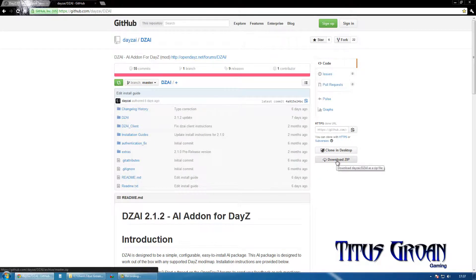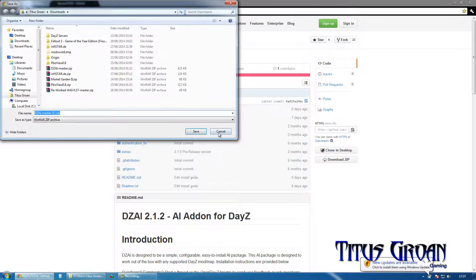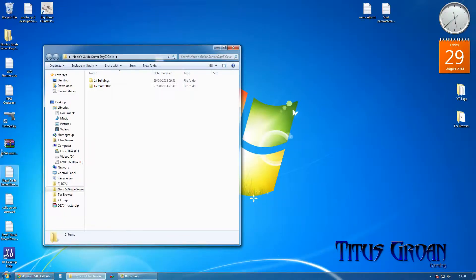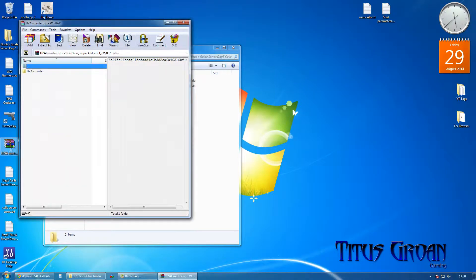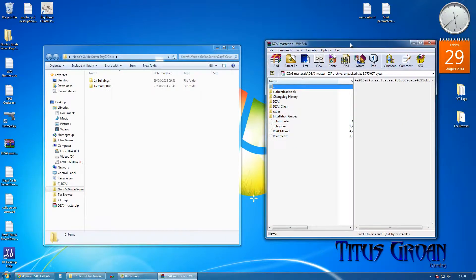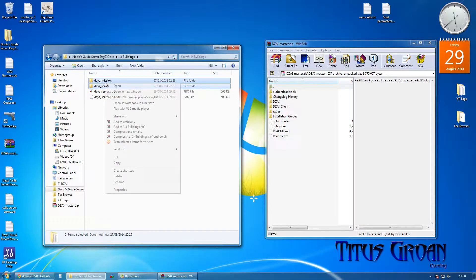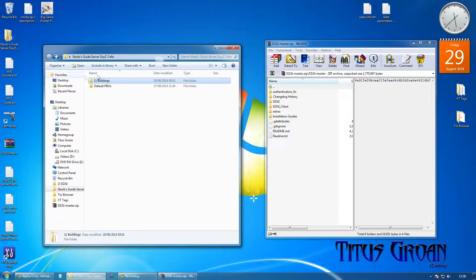The first thing I am going to do is download it — I have already downloaded it. So here it is. We are going to copy the mission and server PBOs, make a new folder and call it DZAI, then copy those in.